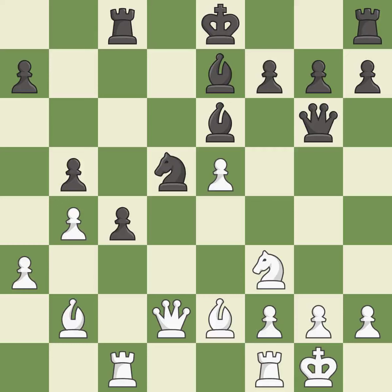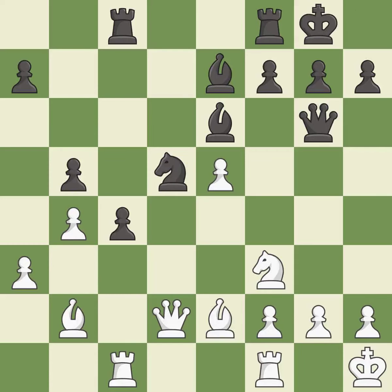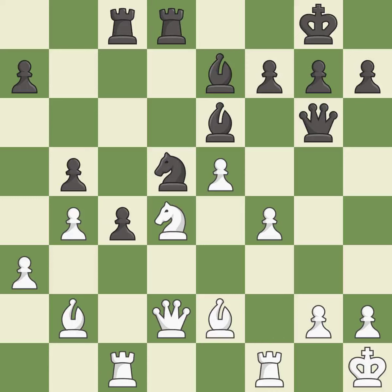Only one move worked there, and this wasn't it. This misses an opportunity to threaten winning a pawn — it is a mistake. The rooks can see each other now, allowing them to provide mutual defense. This is the only good move — it is a great move, and that's what I would have recommended. This is the only move that works — it is a great move. This threatens to fork pieces.